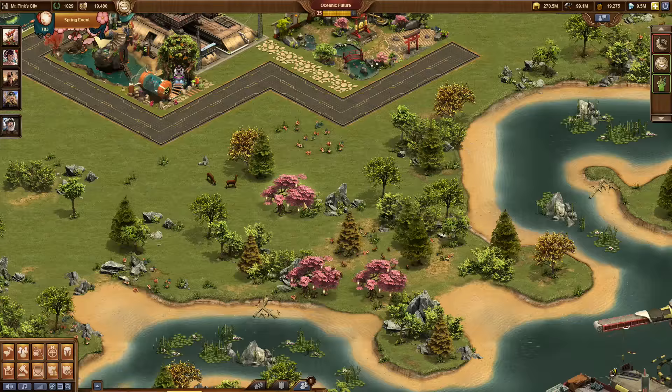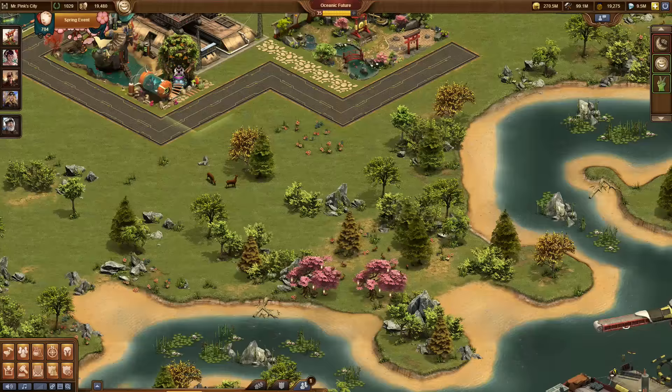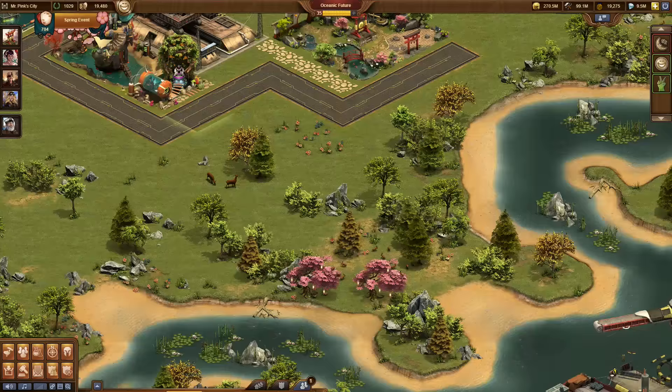Keep your eyes open for cherry trees that grow outside your city. They will spawn from your first daily login, whenever you solve a spring quest, and whenever you open an event chest.